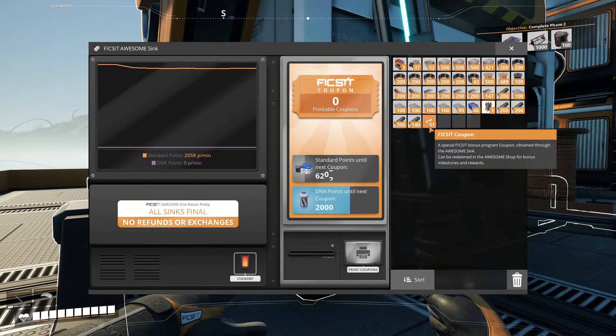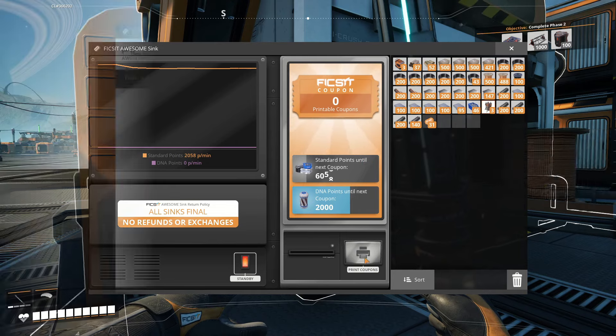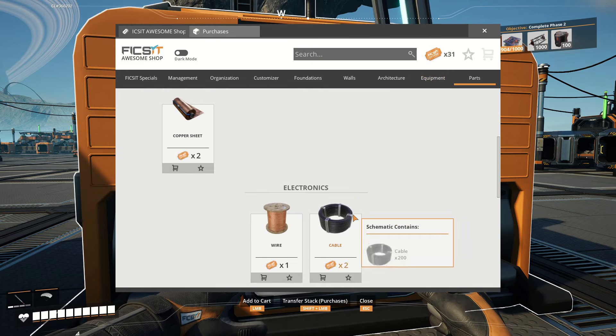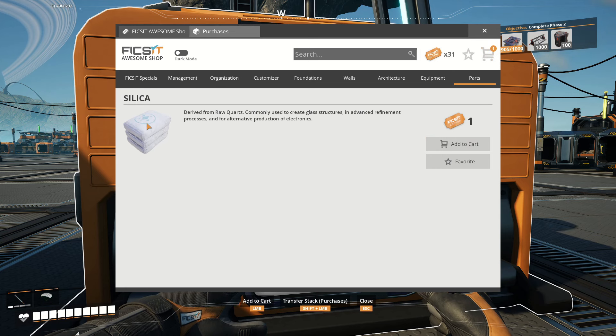You open up the sink and print your coupons from there. Then in the Awesome Shop you can not only unlock buildables but also just get some free materials. Specifically, you can add a couple of stacks of silica to your cart so you can make your blade runners as well as your pocket dimension upgrades.